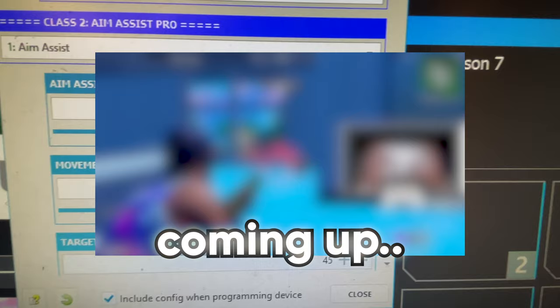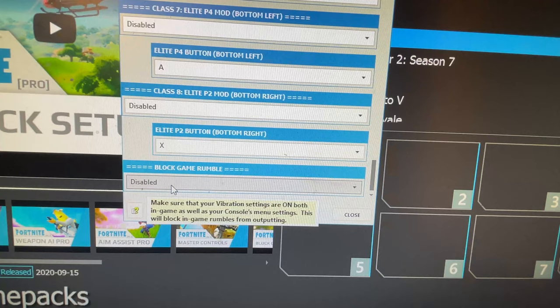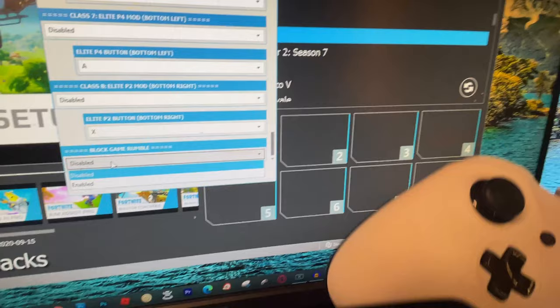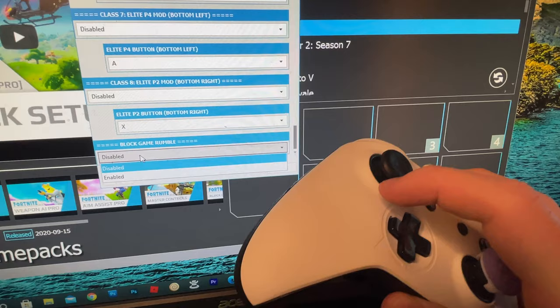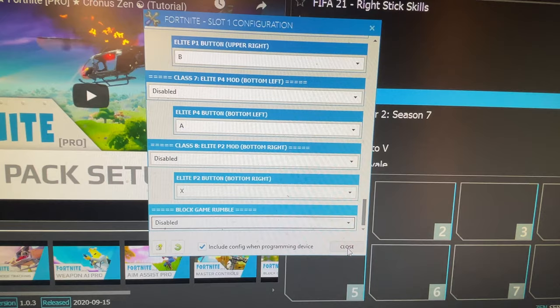So the thing is, it crouches when you shoot — so it's like a drop shot almost for Fortnite. Block Game Pad Rumble — oh, so you can even get rid of the rumble in your controller. So if you haven't ever got your rumbles removed, what it'll do is stop your controller from vibrating. It'll actually save you, maybe. I'm gonna just save. Alright, this looks like a properly decked out modded game pad now.